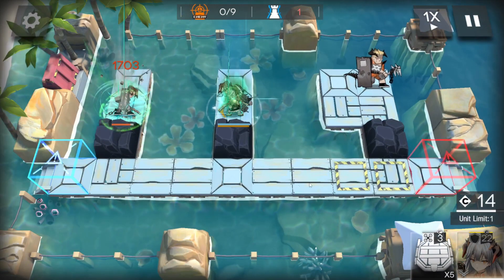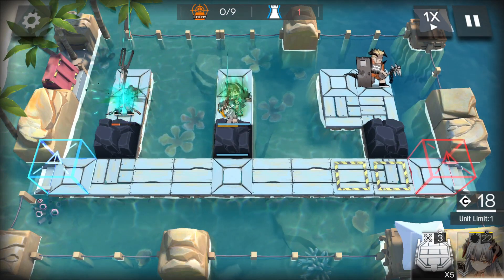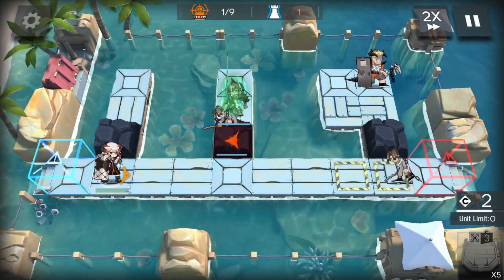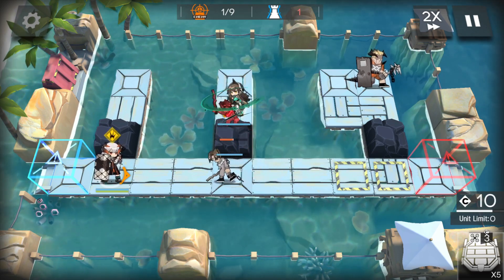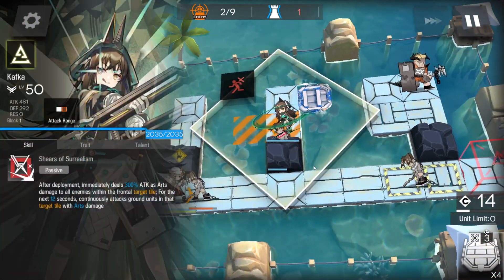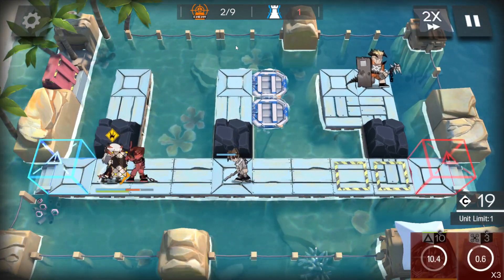We're going to start off with Kafka just here, who is going to get rid of both of these enemies. Throw Saria in here. We'll start throwing these inflatable rafts in. Once that second enemy is gone, we can pull out Kafka.